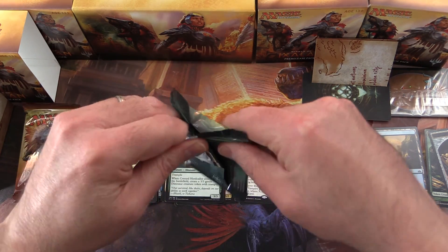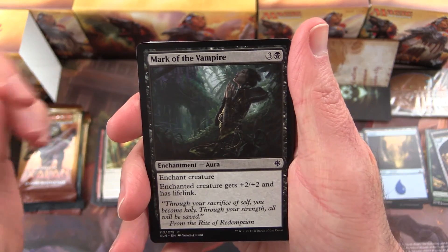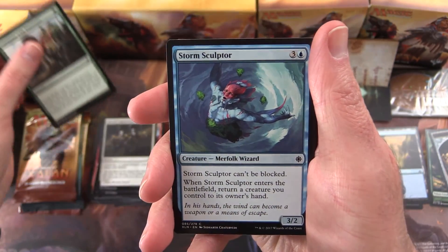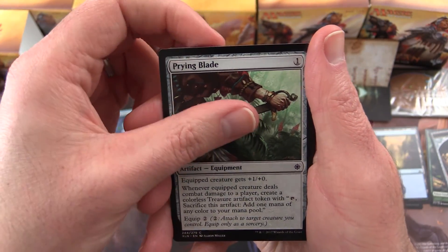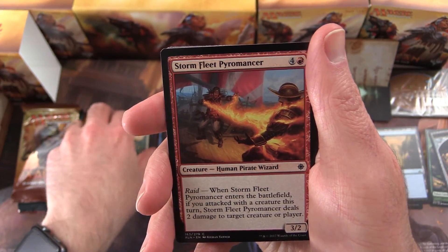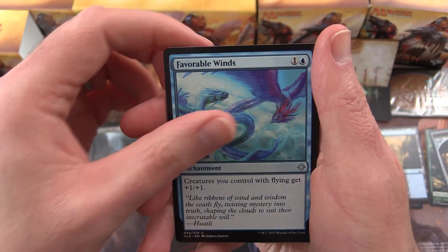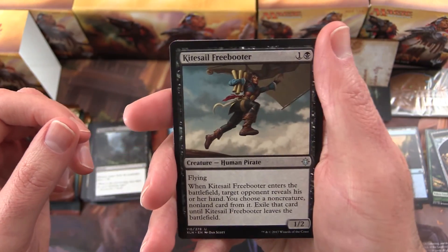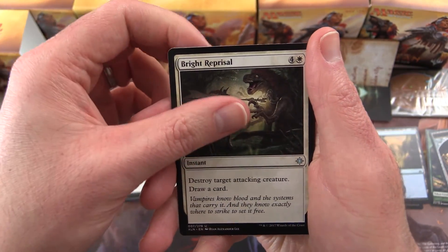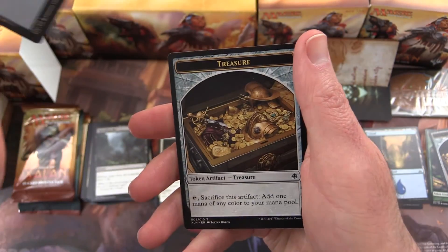On to Ixalan. We have Mark of the Vampire, Sure Strike, Queen's Commission, Commune with Dinosaurs, Storm Sculptor, Prying Blade, Headstrong Brute, Kinjali's Caller, Stormfleet Pyromancer, Spreading Rot, and the uncommons: Favorable Winds, Kitesail Freebooter — this one's real annoying when you keep getting pinged for one and you don't have any flyers to deflect that — Bright Reprisal, and Vanquisher's Banner is the rare. And an Island and a Treasure.